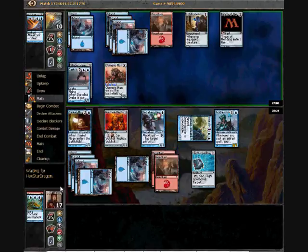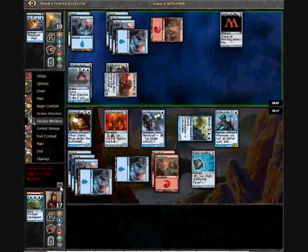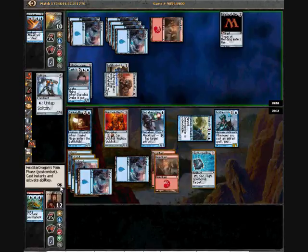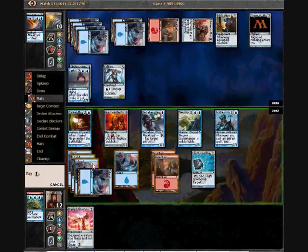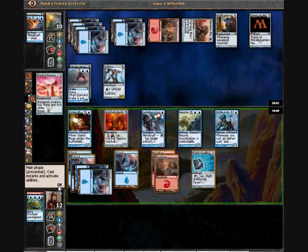I guess he's trying to get me with a massive attack. I wouldn't be blocking that even if it didn't have Infiltration Lens on it. I like that he tapped his mountain, which kind of tells me he doesn't have a Galvanic Blast in his hand. That guy's pretty reasonable against my plan of Sertarking his dudes. Bladed Pinions — that's not exactly what I wanted, but it is an artifact. So I'm going to play that to turn on the Sertark. I might as well tool up a replica.